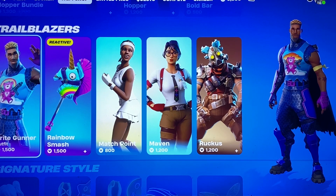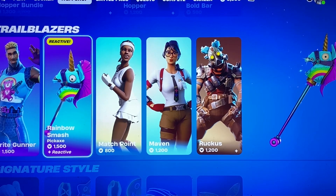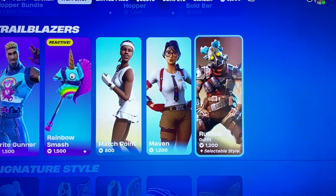In the Trailblazers section, we got Bright Gunner with the Rainbow Smash reactive pickaxe — eliminations make the horn grow, I'll let you take that how you want. We have the Match Point skin, the Maven skin, and the Ruckus skin.